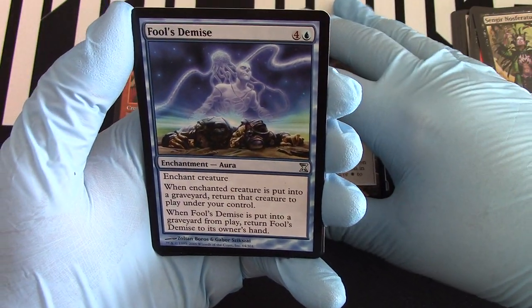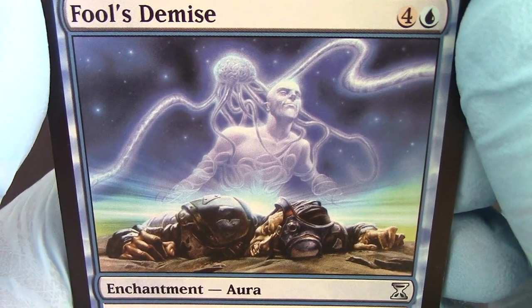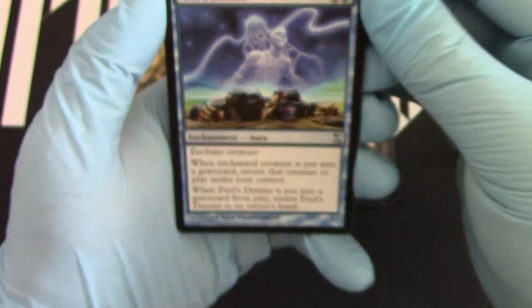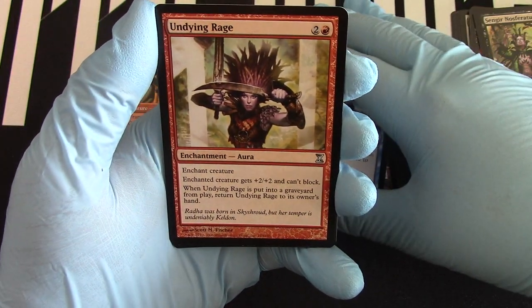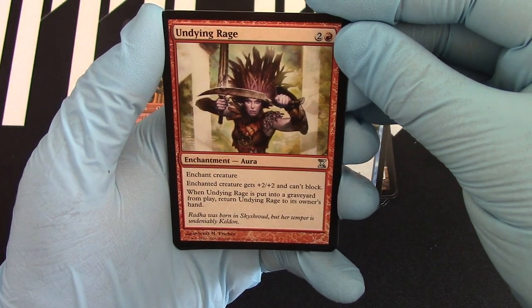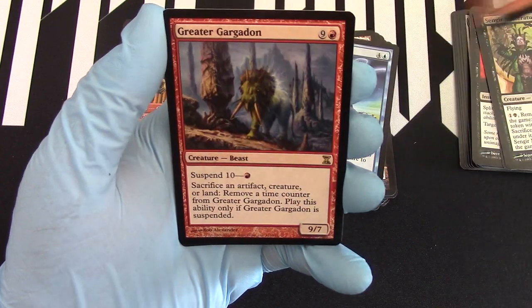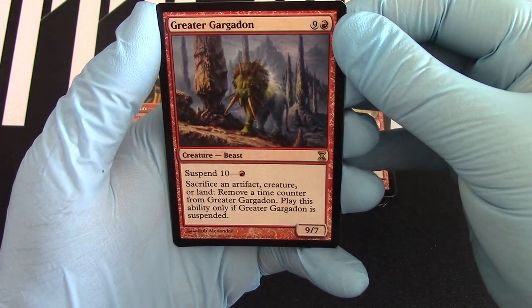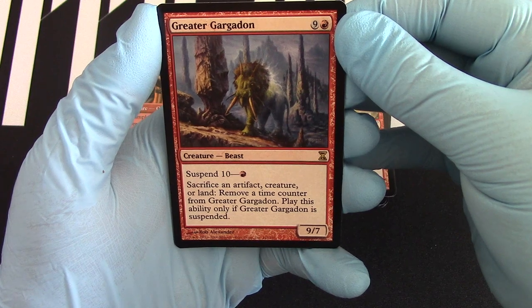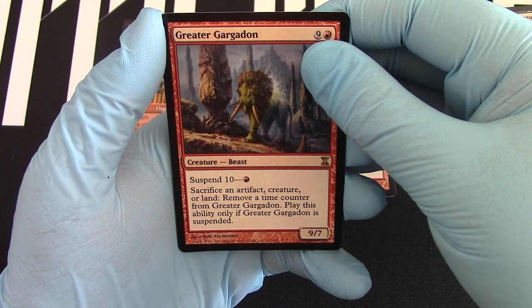Fool's Demise — I like Fool's Demise. It's awesome artwork, look at that. Undying Rage. And then Greater Gargadon — I can't even imagine suspending this for ten.